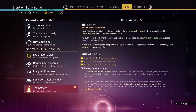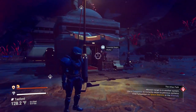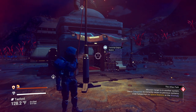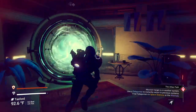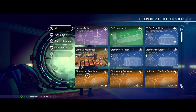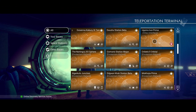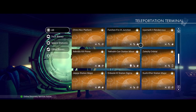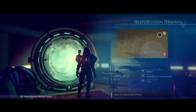Let's go take care of the Atlas Path. The mission target is in another system, but it says we can take the teleporter. Let's check: current system, previous system, your settlement... Atlas Interface — that looks like where we're going. Let's head out and get there right now.